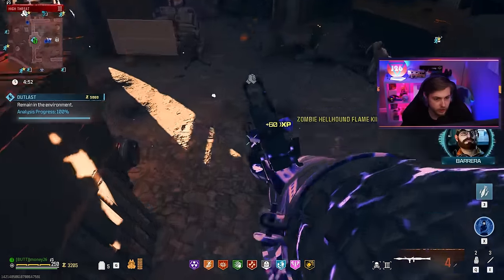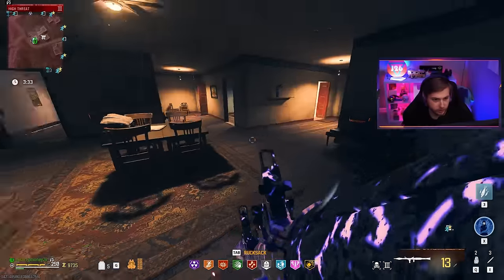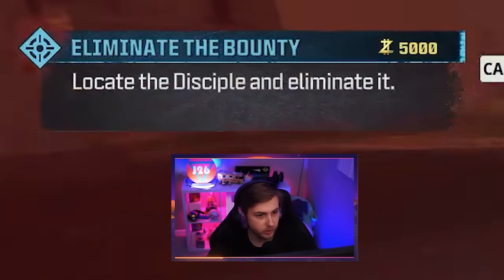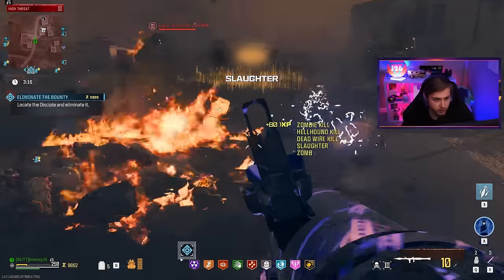Finish the contract and give me a rift. We might actually be able to do a bounty here in tier three - please anything but a Mimic, I just want to fight something outdoors. A Disciple - I'll take it. Probably gonna be a pain to kill, but at least we can bring the Joker in on it.